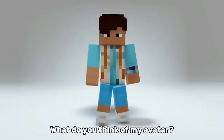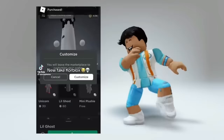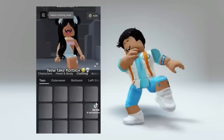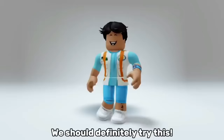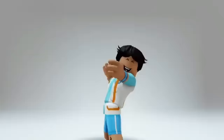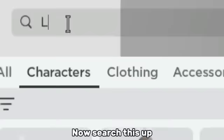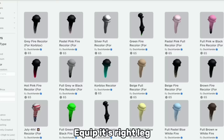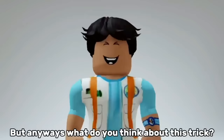I am going to show you how to get core blocks for a cheap price. Go to Marketplace, then click Characters. Now search this up, then get this cute bundle for a cheap price. Equip its right leg and get any recolor core blocks you want. Here's what it looks like. You should get this as soon as possible because Roblox might remove the bundle.